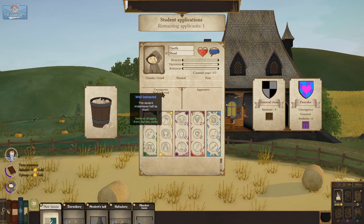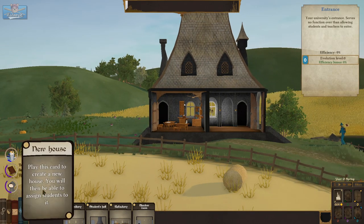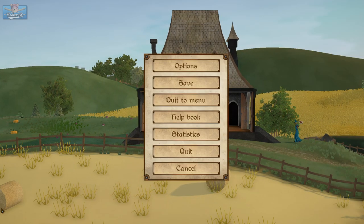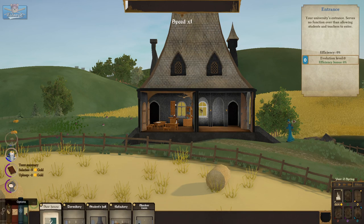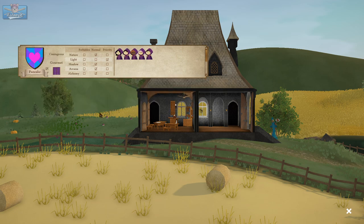Darth Stoutus. Well-behaved — same as drugging them but less costly. A perfect student. Can I rename that other house? Maybe we'll just remove this general house then — it doesn't look like I can edit it. We'll have House Pancake be our general class. That sounds good to me.